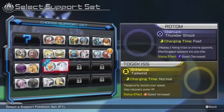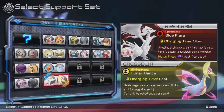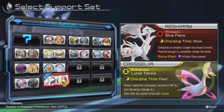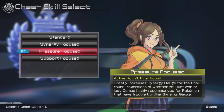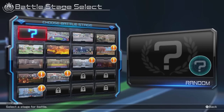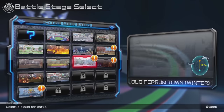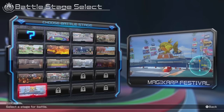I will also be picking our support set. And we can make it be pressure focused, which means the last round that we can fight in, our support level will be fully maxed on both of the support characters. So we can use those at a later date. Let's take on our first battle in Magic Heart Festival.